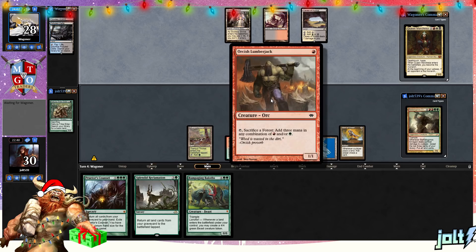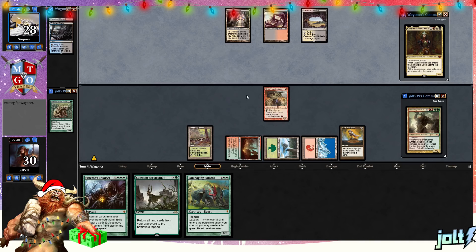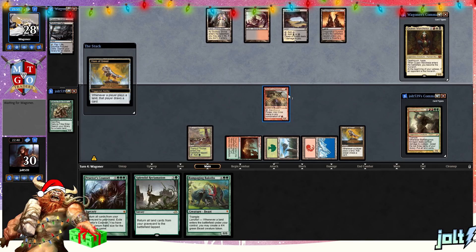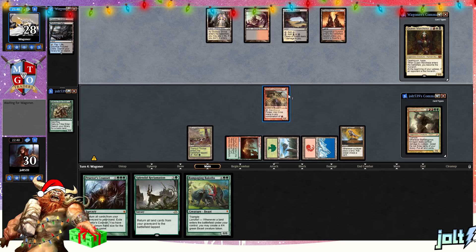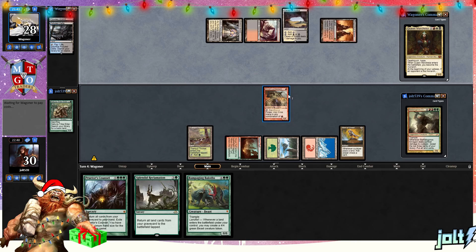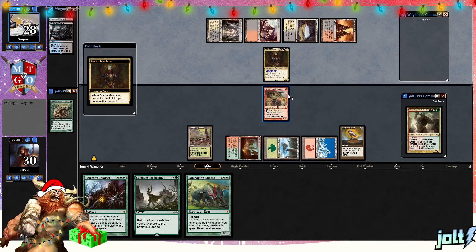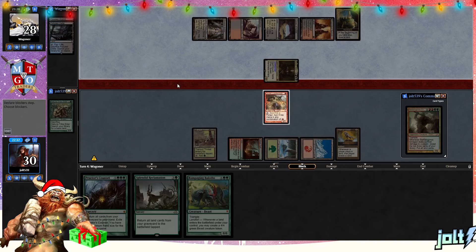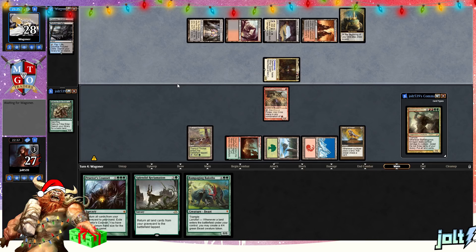So basically, I'm pretty sure Dan Frazier did the original Orcish Lumberjack art. If you've listened to a lounge a while back, you've heard this story. Orcish Lumberjack — he did the original, and that's one where there's an orc and this weird little Star Wars-looking walker thing. He's in this weird scene chopping down trees. So whatever Grand Prix modern event I went to, he was going to be there, and I thought I'd bring Orcish Lumberjack for him to sign.